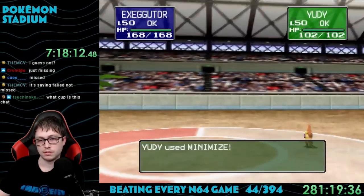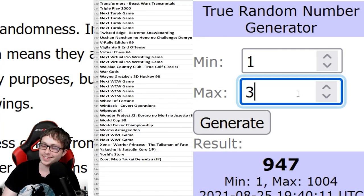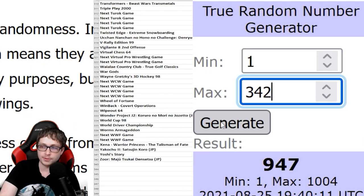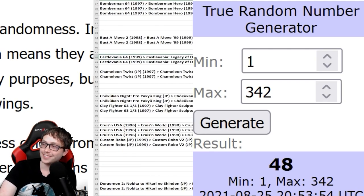Thanks for watching! Here's a sneak peek at what's coming next. We have 42 games on the list — it could be anything. Three, two, one — number 48. We are playing the next Castlevania game: Castlevania 64.